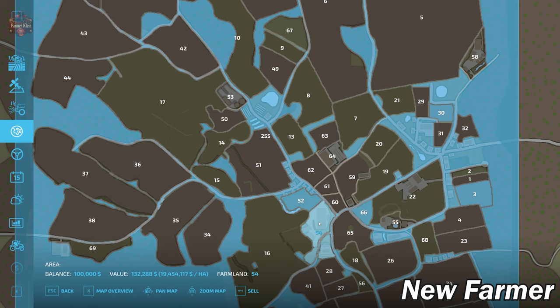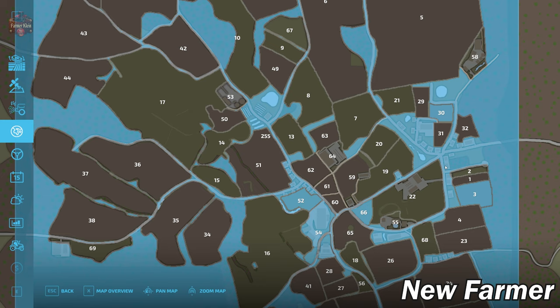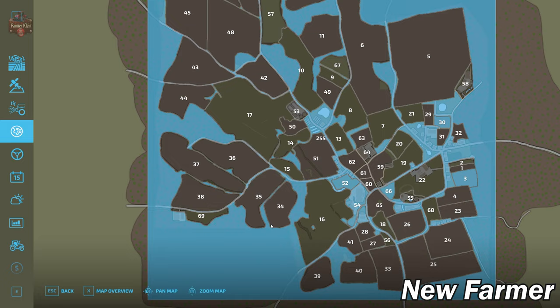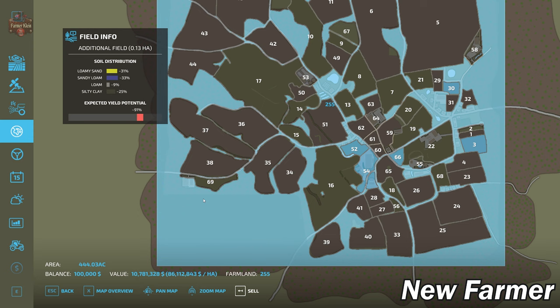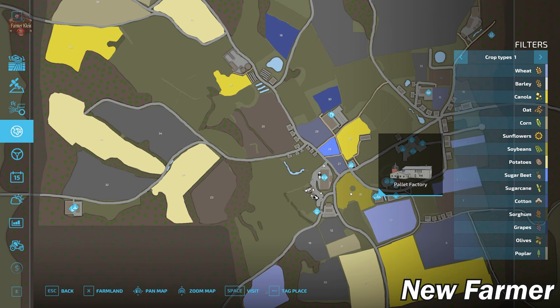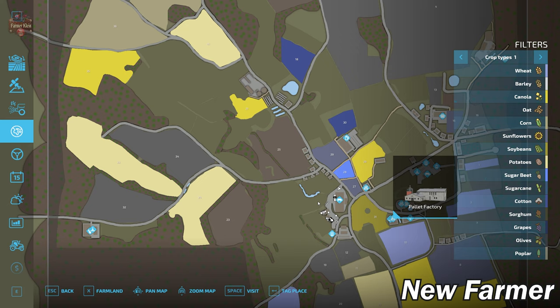We also own farmland ID 52, which is a grass meadow, as well as farm IDs 30 and 3. Then we have a large section of the typical unbuyable land which includes all of the road network, the town, houses, and a fair bit of the exterior of the map. It's listed at 10 million 781 thousand dollars. We cannot sell this because we have some placeables on this unbuyable land — specifically our chicken coop, a pallet sell point, and a pallet factory. In theory, if we sold those, we might be able to get ourselves a cool 10 million dollars at the start by selling all of this land that we probably don't even need.